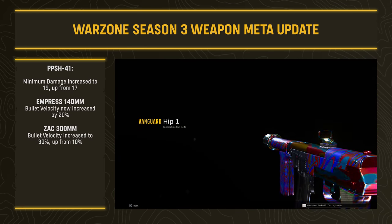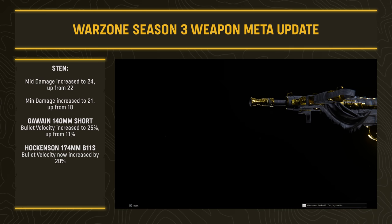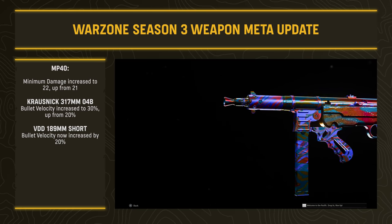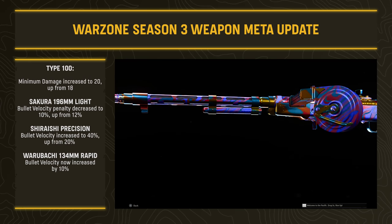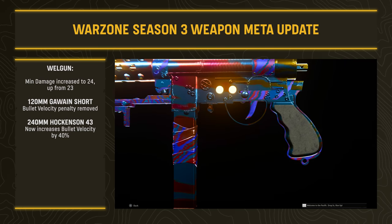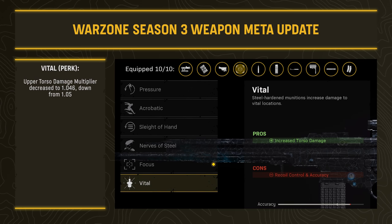The PPSH had minimum damage increased to 19 (up from 17) with bullet velocity increases on the Empress and ZAC barrels. The STEN had mid-damage increased to 24 (up from 22), minimum damage to 21 (up from 18), with bullet velocity increases on the Gawain Short and Hawkinson 174mm barrels. The MP40 had minimum damage increased to 22 (up from 21) with bullet velocity boosts on the Krosnick 317mm and Short barrels. The Type 100 also received minimum damage and bullet velocity increases across several barrels. Finally, the Welgun had minimum damage increased to 24 (up from 23) with bullet velocity increases on the Gawain Short and Hawkinson 240mm barrels.